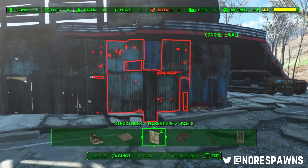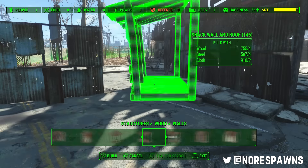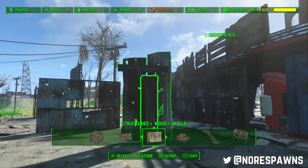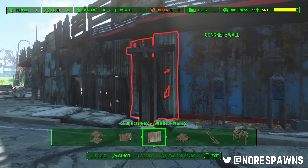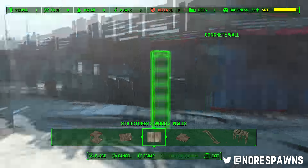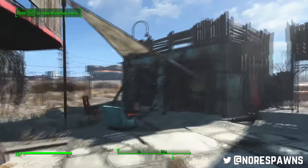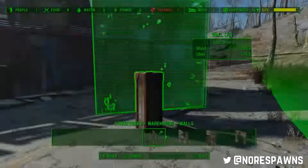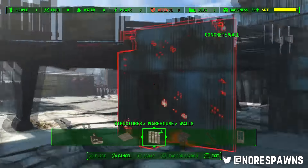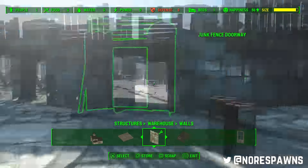I'm using the warehouse walls because they're awesome - it hadn't occurred to me to use them before. I'm thinking about the Murkwater build we did - these warehouse pieces would have done that better than what we ended up using. That's just a life lesson, should have waited. Oh, they're so good - I can just sink them in there like that and they look lovely.